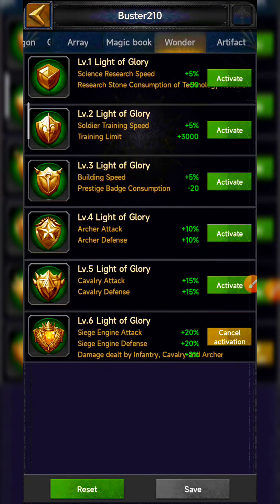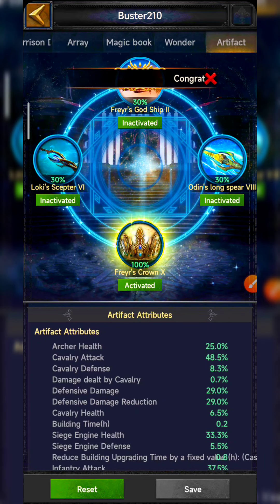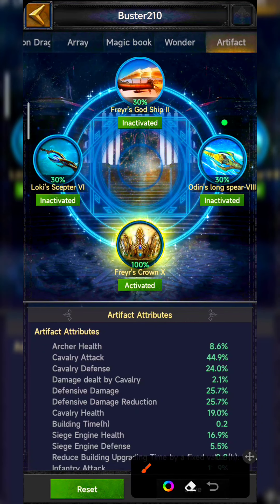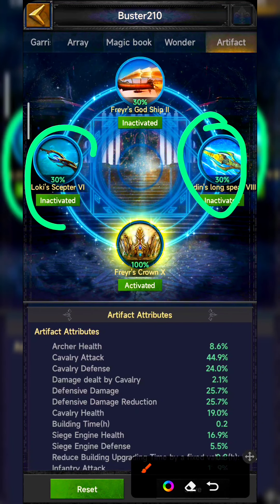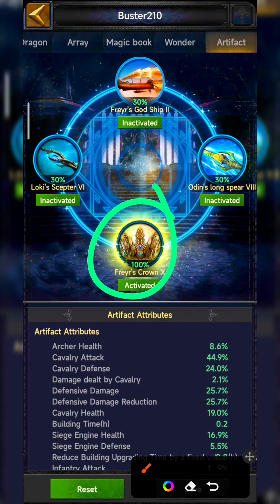In the wonder, I use level 6 Knight of Glory because it gives 2% damage for infantry, cavalry, and archers. For artifacts, I prefer Fair Crown because you need to support all troop types — cavalry counters archers, archers counter siege, siege counters infantry, and cavalry is countered by infantry. So you need all troop types in the march. If focusing only on cavalry, use Odin Long Spear; for siege focus, use Loki's Captor; if using all four troop types at around 10% each, Fair Crown like me.